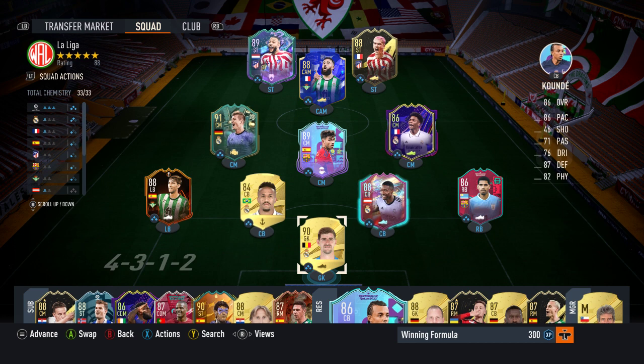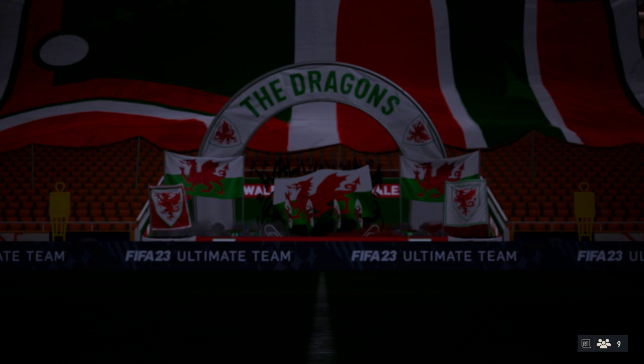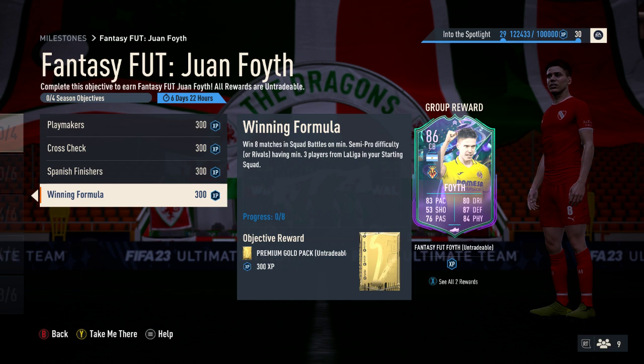So that's all we've got today. That's this player, Juan Foyth of Villarreal, the defender and central defensive midfielder. It's a bit of a strange one compared to previous objective players we've had, because the only qualifying criteria for the segments are La Liga players. You would have thought there could be something with defenders, like assisting with defenders or scoring with defenders, or potentially an Argentinian link because he is Argentinian. They could even have required a Villarreal player, like scoring a hat-trick with a Villarreal player. But they've gone with just the La Liga criteria.